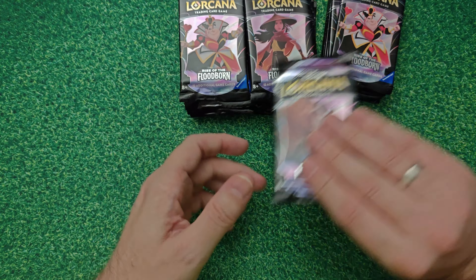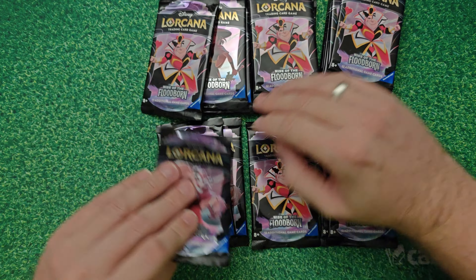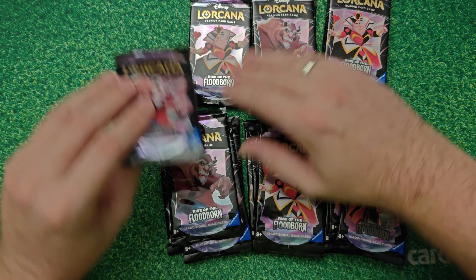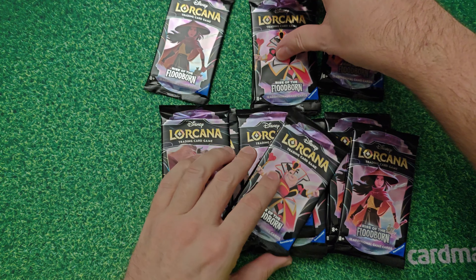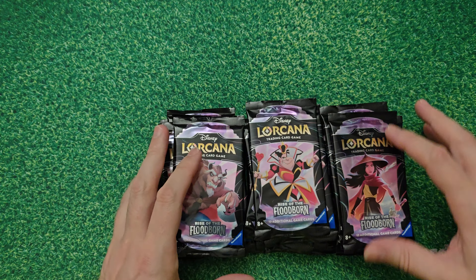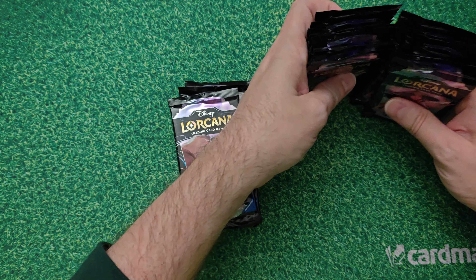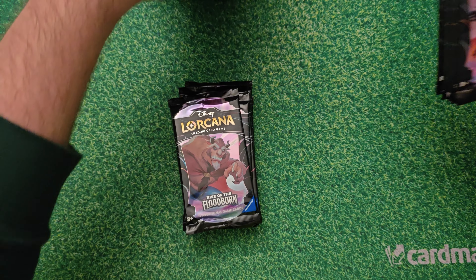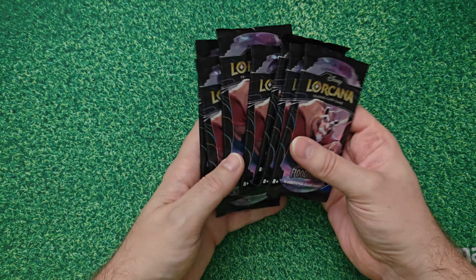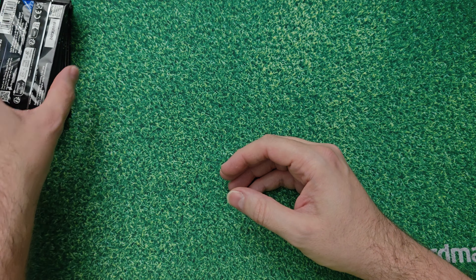Let's sort them - we got Beast, Raya, and Queen of Hearts packs. You can really tell they have a system in packing these boxes with how the cards are arranged. We're going to move 16 of these packs away, back into the box, and open all the Beast packs in this first video.